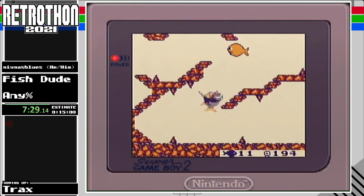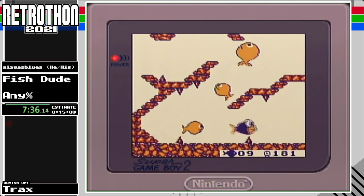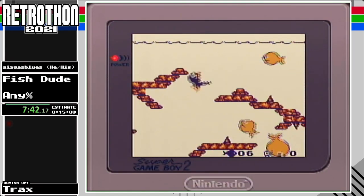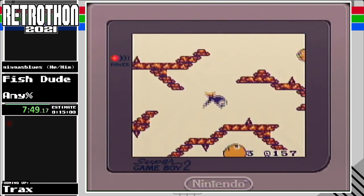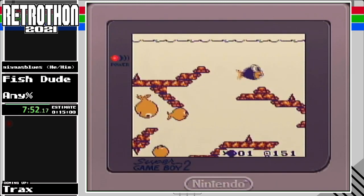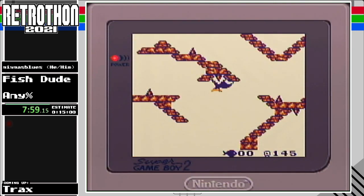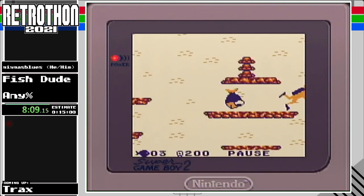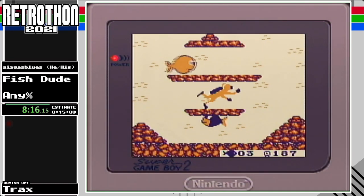So when you die, so long as you don't game over, you can see the fish eat count doesn't reset. So we only have one more stage left in the game but it is the most difficult. I believe we're going to be a larger fish — actually we're the same size but we're going to eat fish about the same size as us or larger — those are the predator fish.